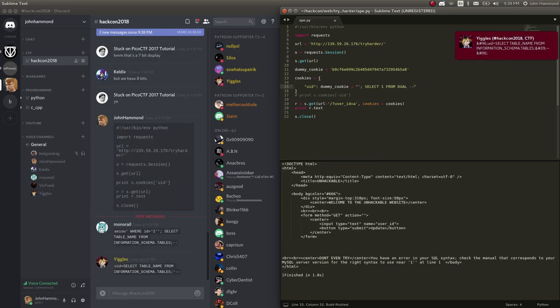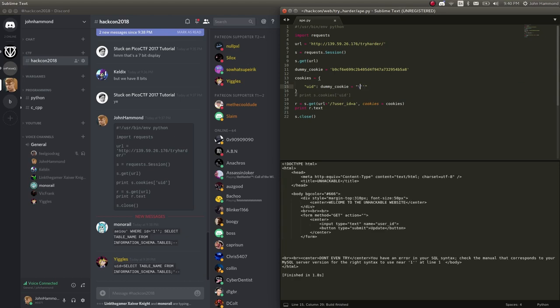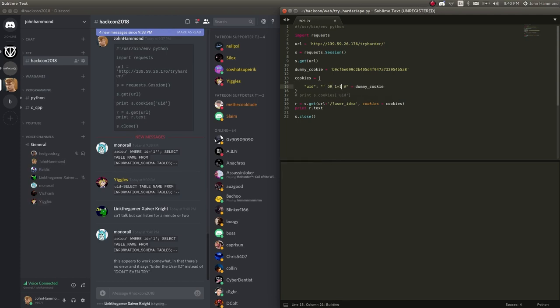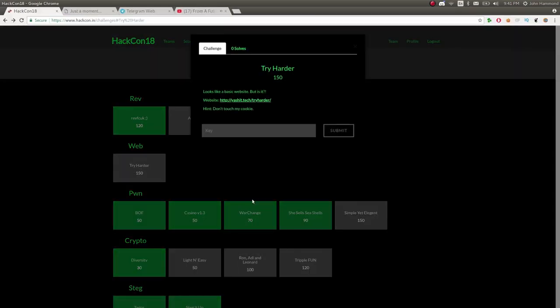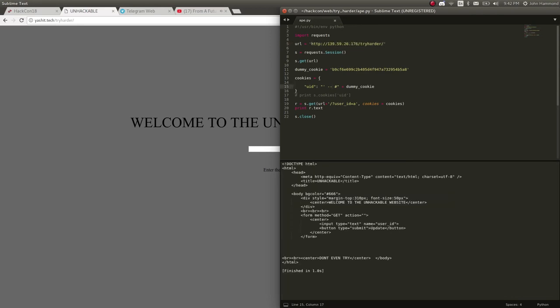On the side, you can see my Sublime Text window — I've got the website up, creating a session, getting the cookie out. We didn't see the hint that said 'don't touch my cookie' originally, but Yiggles pointed it out once it was released. I was testing with the cookie included and I got success with it in there, while they weren't. I brought it up to them and they said oh crap, that must be why it's there. So we started testing because they found SQL injection in that cookie, and that gave us a little bit of a lead.